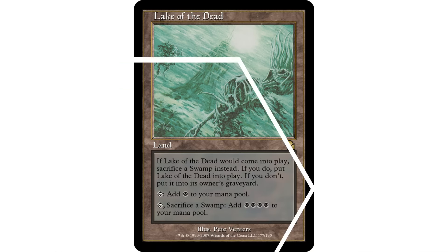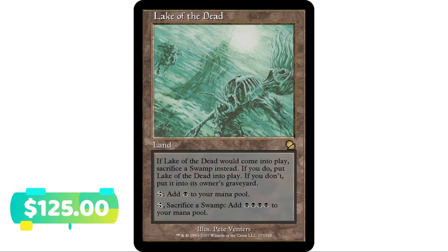Another lesser known way to boost mana in black is Lake of the Dead. If Lake of the Dead would enter the battlefield, sacrifice a swamp — if you do, put Lake of the Dead onto the battlefield; if you don't, it goes to the graveyard. You can tap the swamp first then play your Lake of the Dead and sacrifice it. It comes into play untapped, taps to add a black mana, and you can tap it and sacrifice a swamp to add four black mana. You can tap that swamp for mana and then sacrifice that tap swamp to get five black mana total in your pool for only tapping two lands.